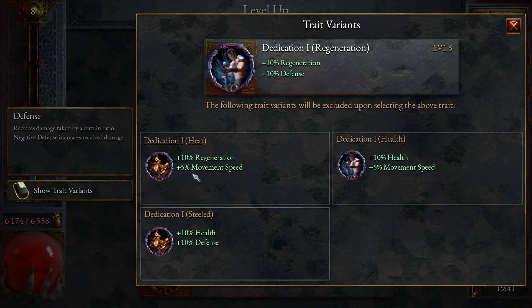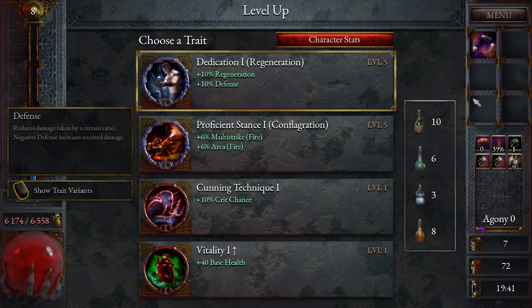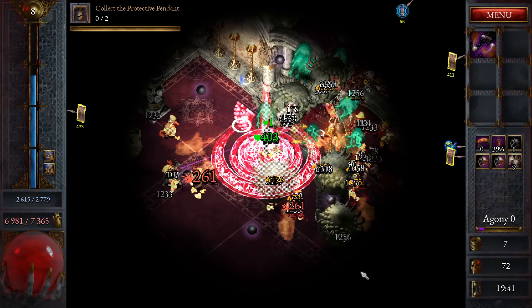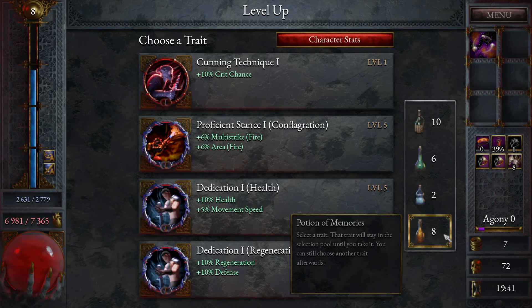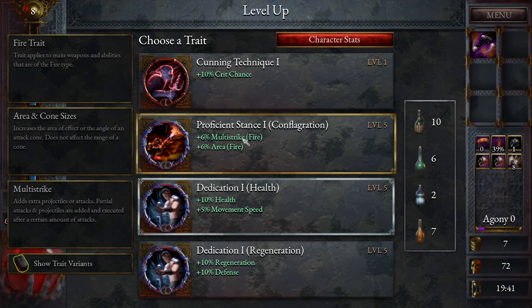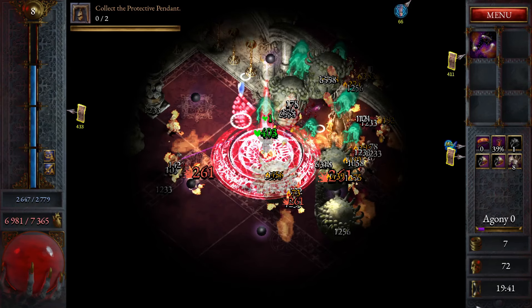Out of the Dedication here, we want the two health ones. Regeneration and Defense and stuff is really nice, but it's not what we want. We've got Base Health — we are actually going to take and duplicate Base Health. This is one of the only builds I've ever duplicated Base Health on, which is really interesting. We're going to Potion this.